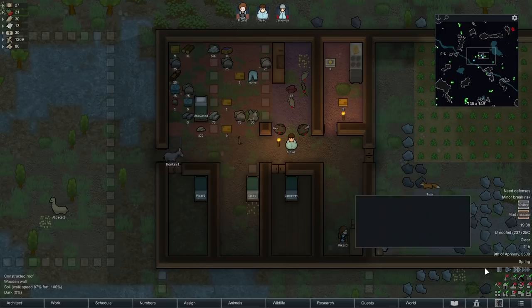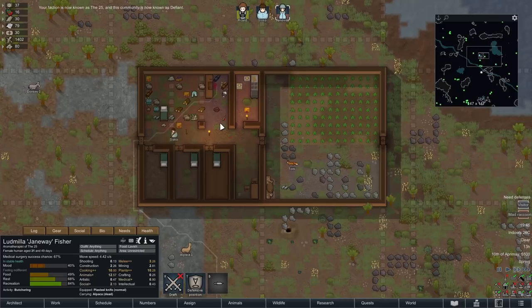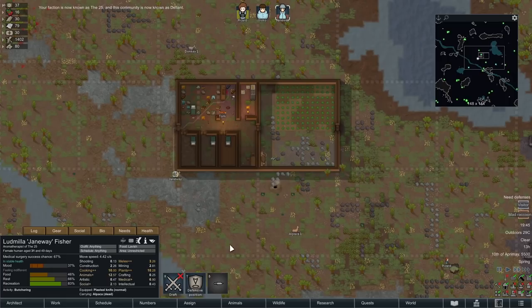It's time to name the faction. Let's go with 'The 25' - yeah, why not? And what should we call the settlement? Defiant. That's going to be the name of the settlement. That seems mildly appropriate, considering we've got Picard, Sisko, and Janeway here.